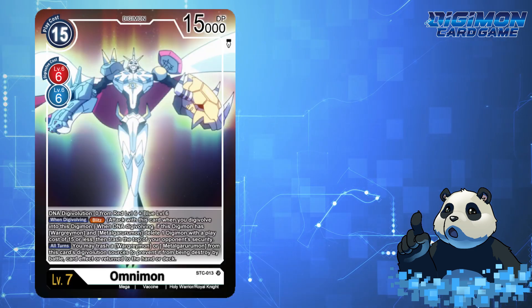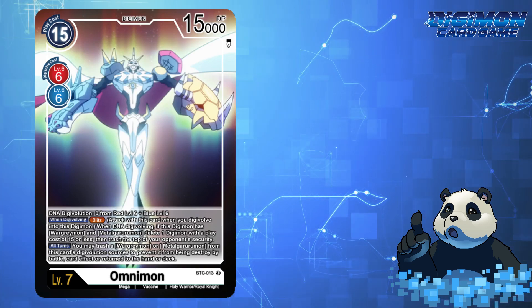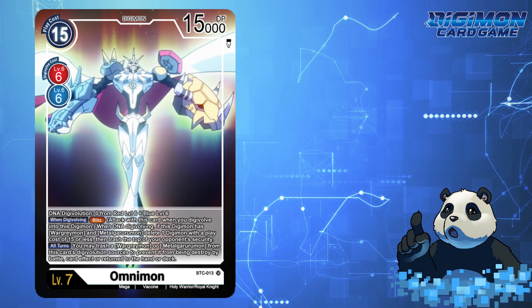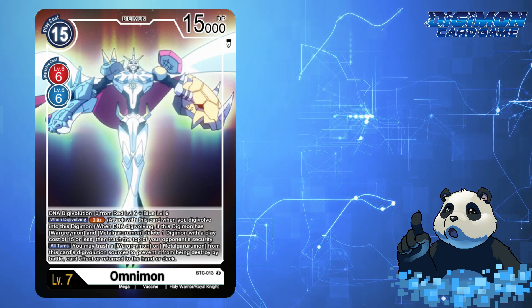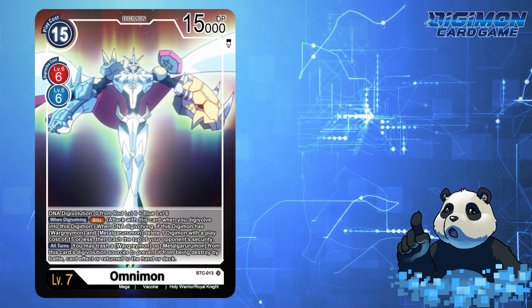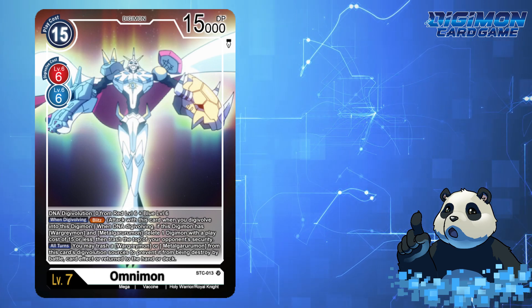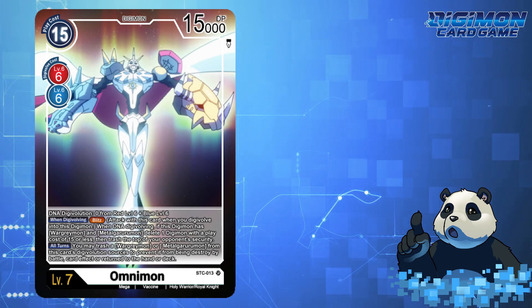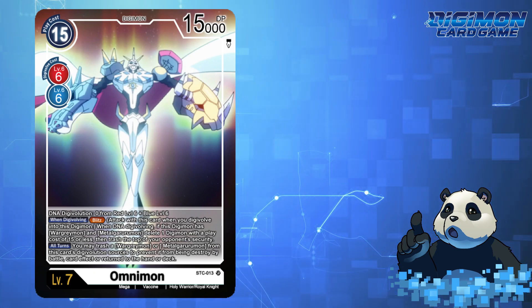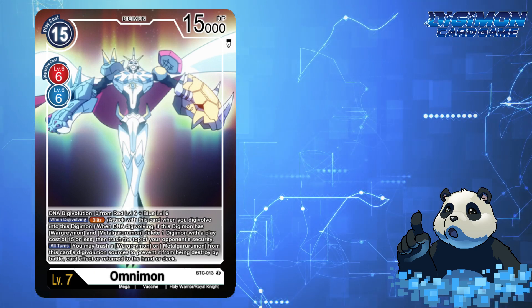Omnimon. This new Omnimon would have a DNA Jogress from a level 6 involving red and blue Digimon. When Digivolving: Blitz. When DNA Digivolving, if this Digimon has WarGreymon and MetalGarurumon in its Digivolution sources, delete 1 Digimon with a play cost of 15 or less, then trash the top card of your opponent's security. All turns, you may trash a WarGreymon or MetalGarurumon from this card's Digivolution sources to prevent it from being destroyed by battle, card effect, or return to the hand or deck.